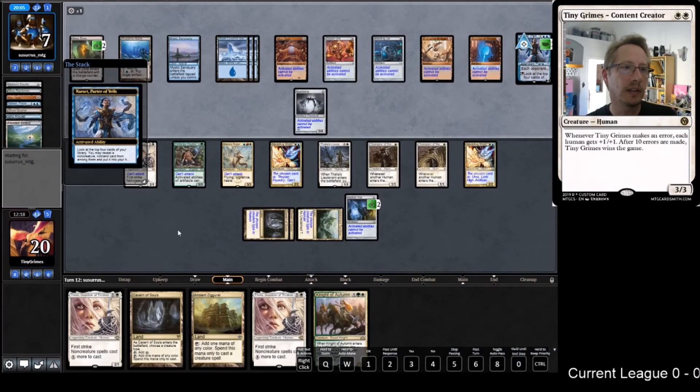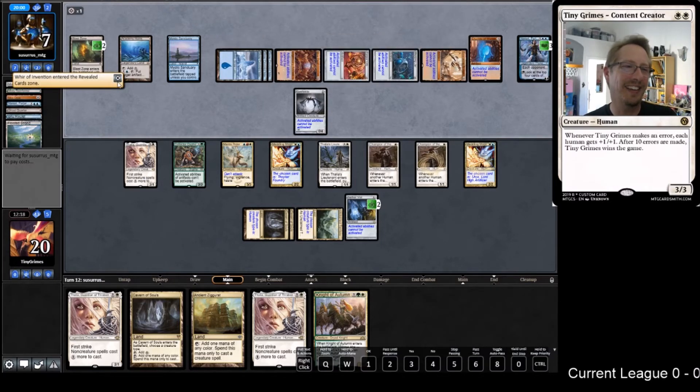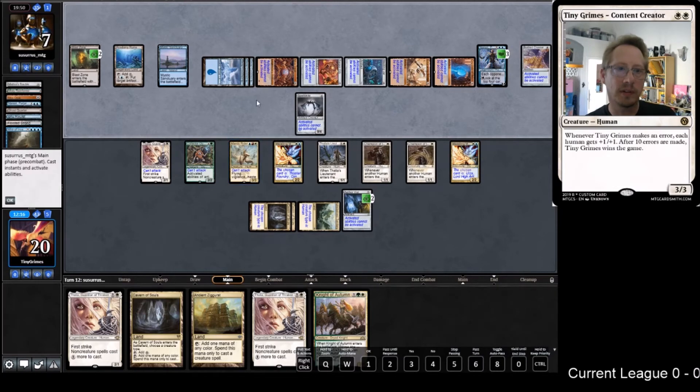Giant Whir - almost named Whir, I guess I should name it because I can just put the Thopter into play. What did they put in? Bottled Cloister - oh yeah, this one's annoying. Pretty sure we lose. I mean, we still have the Noble Hierarch plan, but that's about it.